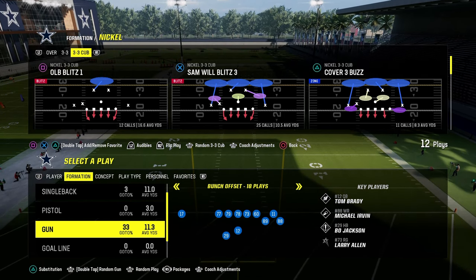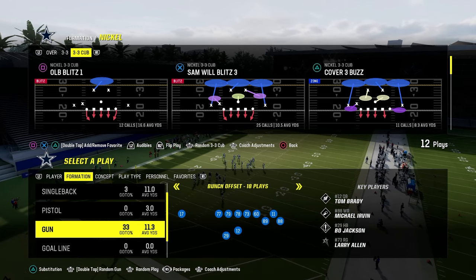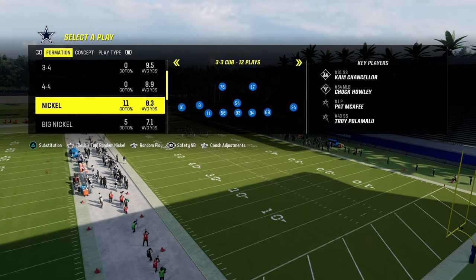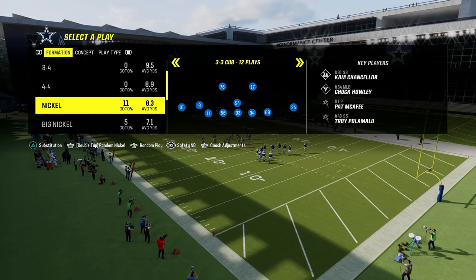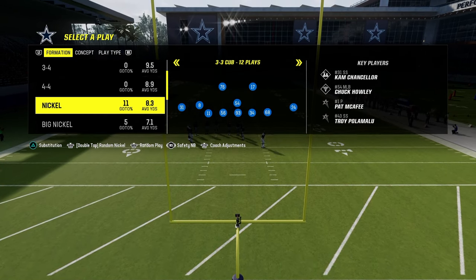I'm going to show you this concept first out of the 4-3-2, and then out of the Nickel 3-3 Cub. I have e-books on both of these defenses on my school.com community platform page. It's got access to all of my offensive and defensive e-books for both Madden and NCAA. You get unlimited access to all of those e-books and all the updates by being a member — it's only $10 to sign up and the link is in the description.